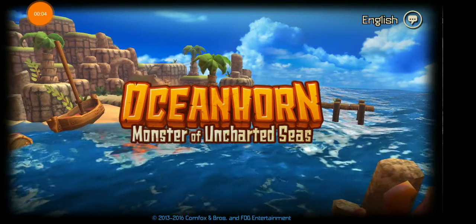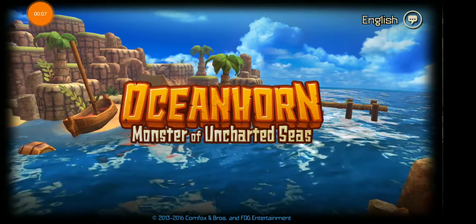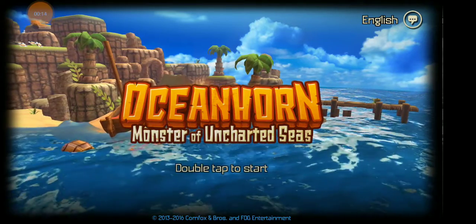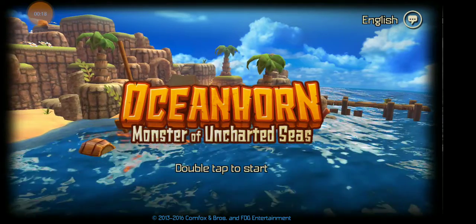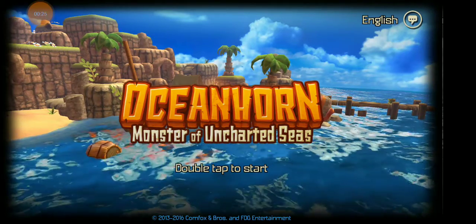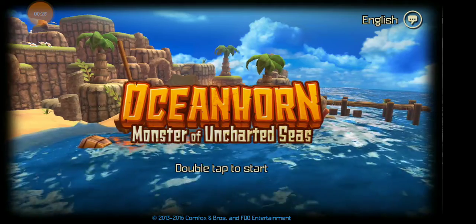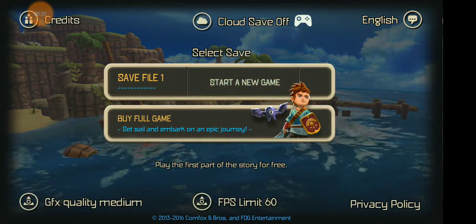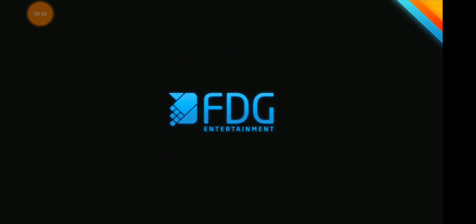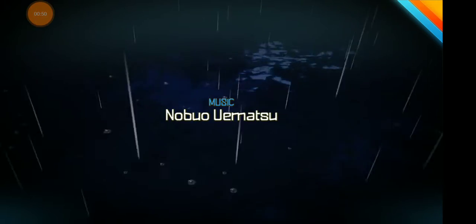Hey guys, what's up, it's Wolf here, one and only. Today I'm gonna be playing Oceanhorn: Monster of the Uncharted Seeds. This is a try-before-you-buy type game — basically somewhat of a demo. It's on Google Play; if you want the full game it's gonna cost you five dollars and fifty cents plus tax, probably at least six dollars. We're gonna try it out and see how it is. It looked interesting, and graphically it looks amazing.